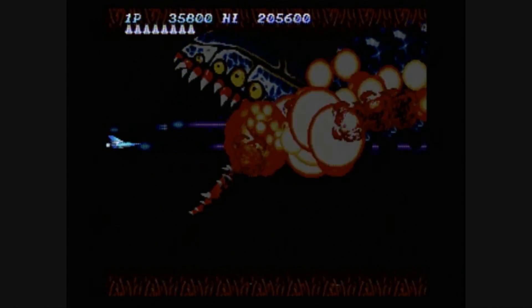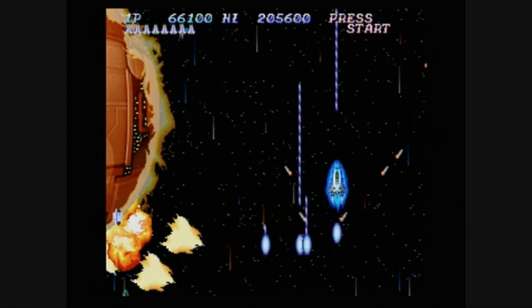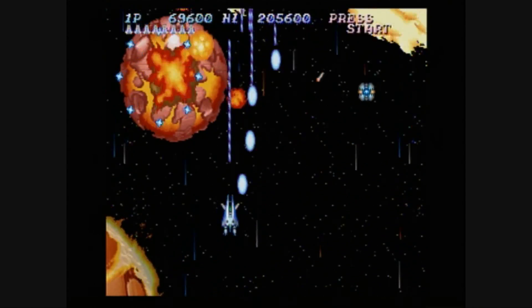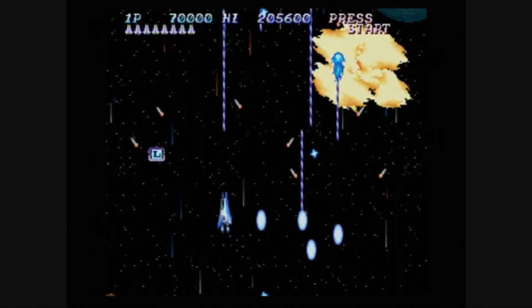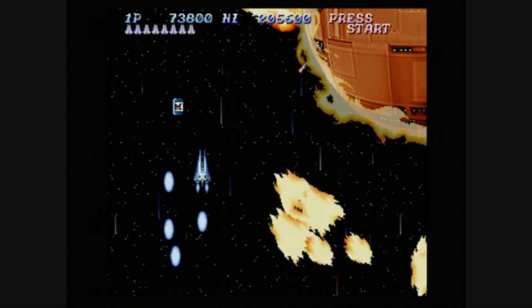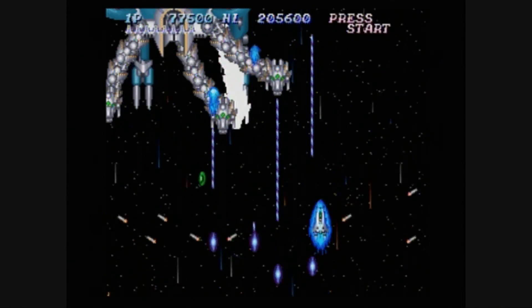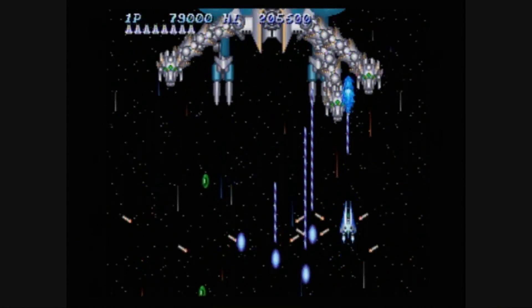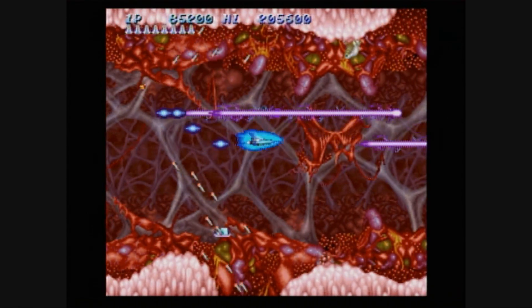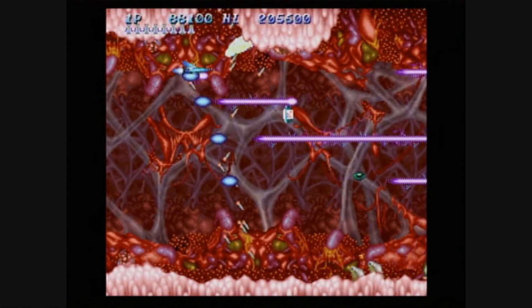We'll just ride that guy out — he's pretty easy. But that's right where the game stops being easy. After that, it's punishment time for as long as you can last, which probably won't be very long unless you're really good at these games. Salamander, Salamander 2, and Life Force just throw everything but the kitchen sink at you, and that's probably only because they didn't think about designing a kitchen sink to throw at you.